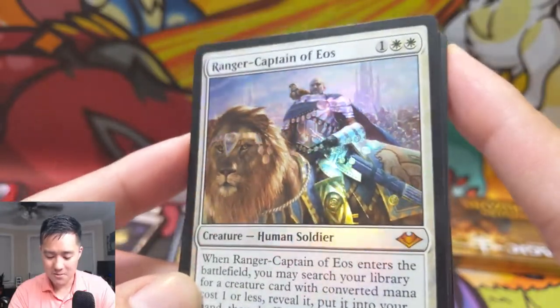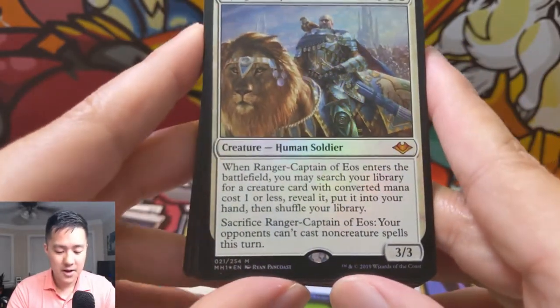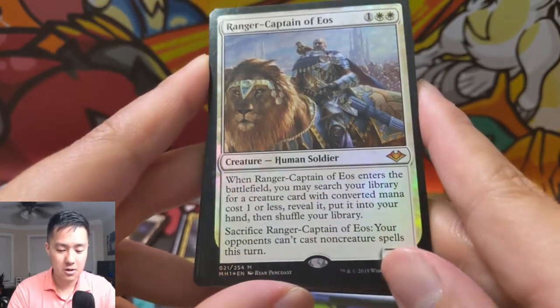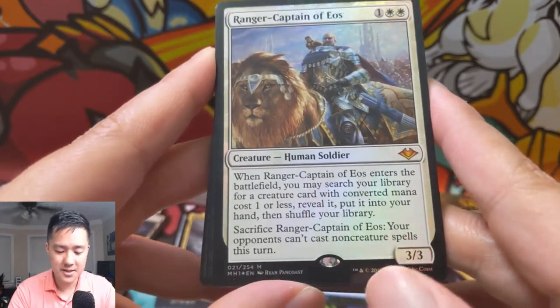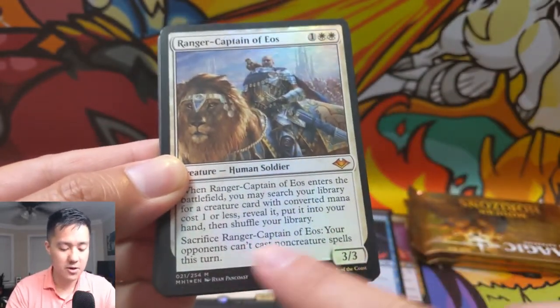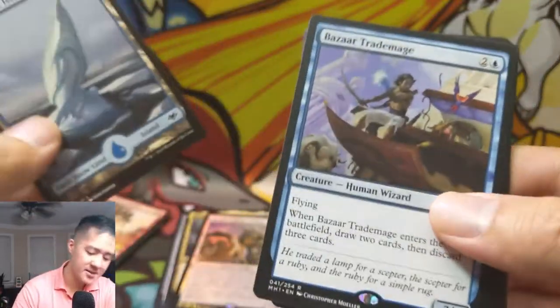When it enters the battlefield you may search your library for a creature card with converted mana cost one or less, reveal it, and put it into your hand. You can also sacrifice it so your opponent can't cast non-creature spells this turn — so against any kind of combo deck, right when you're about to go off you pop that. And then Planebound Accomplice. The sacrifice ability can't be countered. That also applies to Infect when there's going to be a fight over something. Very happy with that pull.